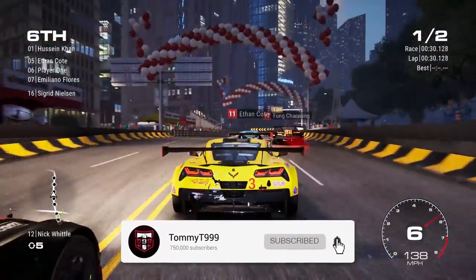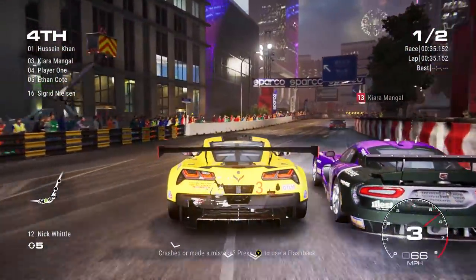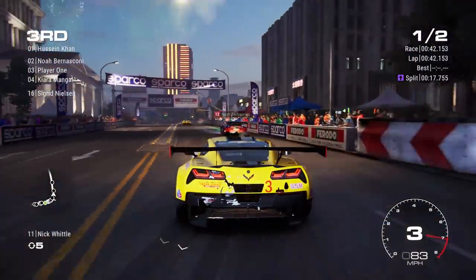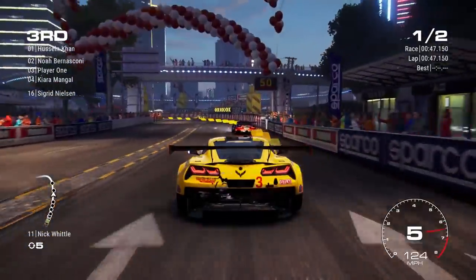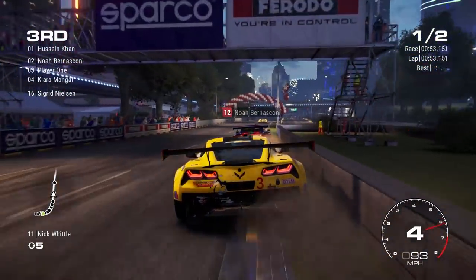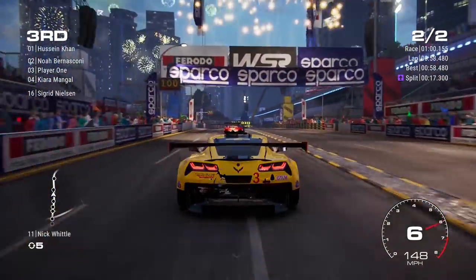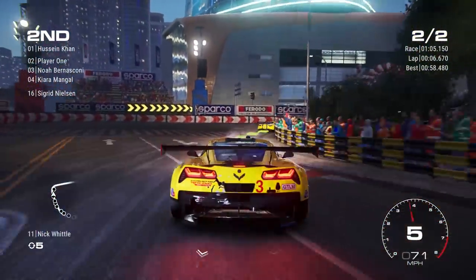Straight into the action, driving the Corvette and literally smashing our way through. Rubin is racing in Grid — that's the one thing I love about this. Yes, it's a simulation, but it's also so much fun. It feels like an arcade racer as well — you've got the drifting, the rubbing of different vehicles, and full damage on these vehicles. It just plays brilliantly. This is a preview build and we're going to try our best to win as many races as we can.